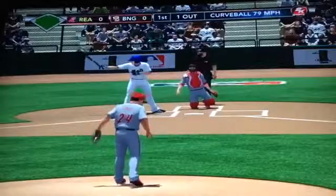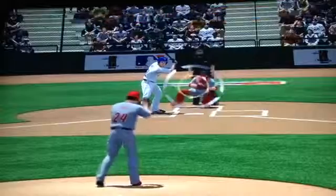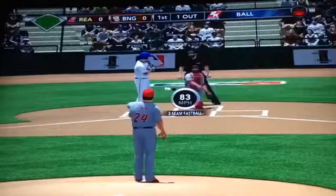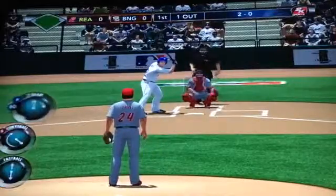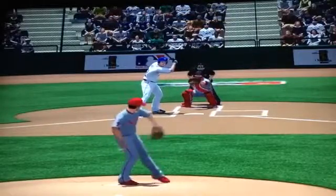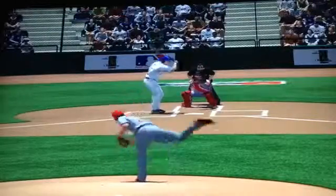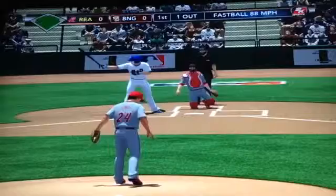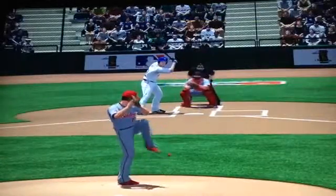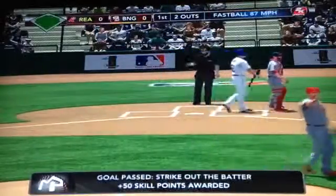First pitch is a curveball up the zone — ball one. He's putting together a decent season, has the two-spot in the batting order. Next pitch is a two-seamer inside — two-oh on the batter. Here's the windup and the pitch — strike one on the inside corner. Strike again on the inside corner. Here's the payoff pitch — swing and miss. And he has struck out the batter.